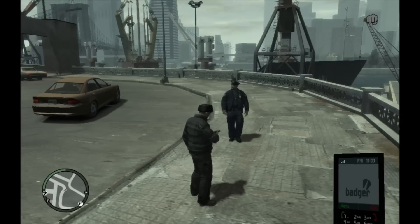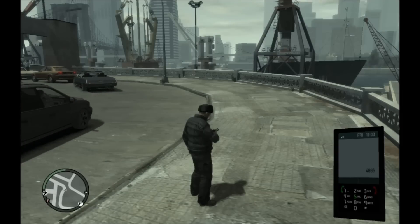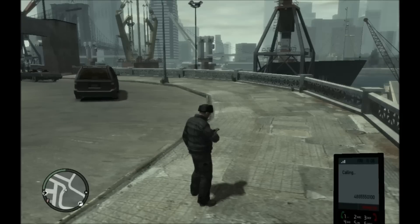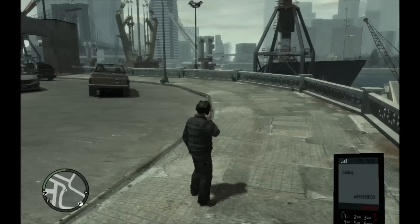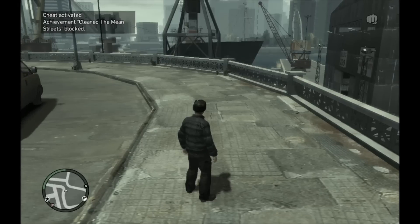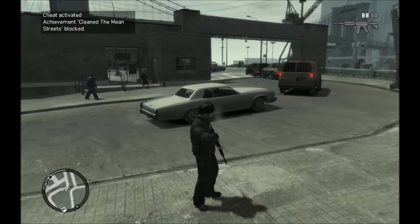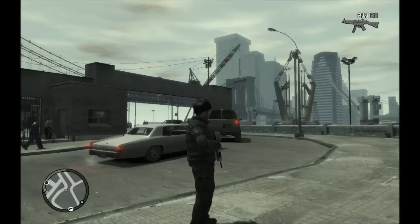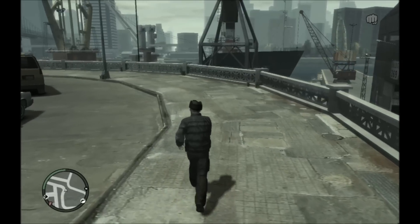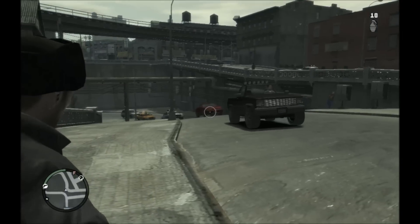Next we have weapon batch number one — there are two of these. The first one is pretty sweet. Put in 486-555-0100 and press enter. It does block you from getting achievements because you cheated. But as I scroll through my weapons, I now have all these sweet weapons including a grenade, RPG, sniper rifle, and a shotgun. I also have a baseball bat — I have a mod that makes it look like a katana, but that's not part of the cheat.